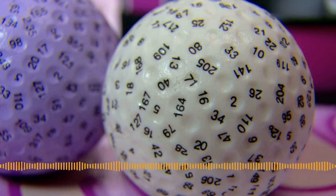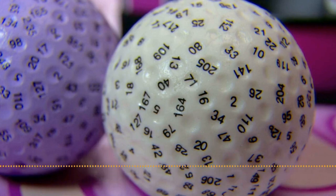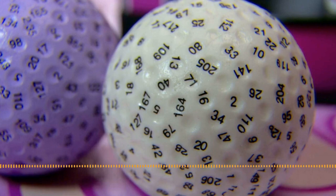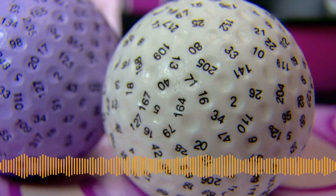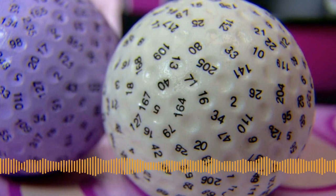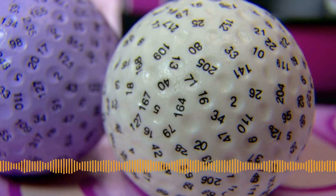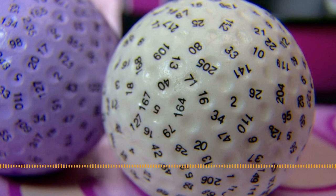I was also fascinated that you can have dice custom made in any number of sides you care to have. If you want a 23-sided die, you can buy a 23-sided die. What are you going to use it for? And if you're going to have a game that requires that — in an RPG especially — how are you going to make sure your storyteller and players all have a 23-sided die?